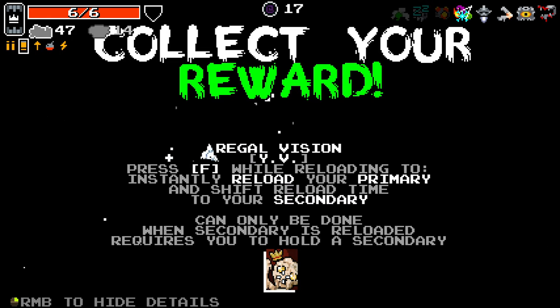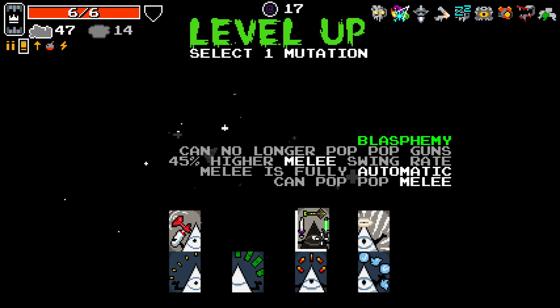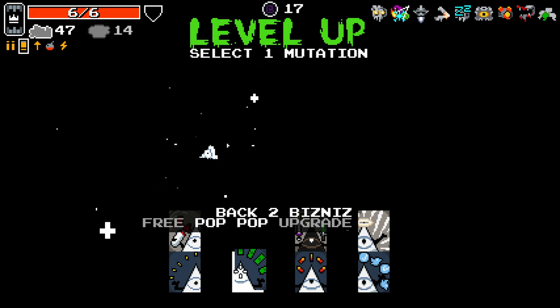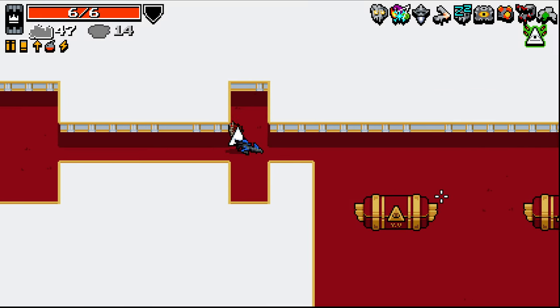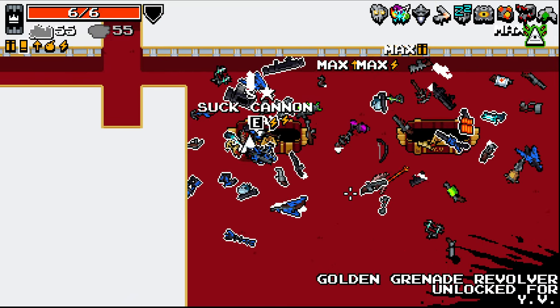Regal Visions, here we are. Press F while reloading to instantly reload your primary weapon and shift reload time to your secondary weapon. Can only be done when secondary is reloaded. Requires you to hold a secondary. Kind of interesting. We've got a lot to go with here. I still want to make Blasphemy work. This is really tricky. 60% shotgun reload, use shotgun, convert bullet ammo to shotgun ammo. I've never tried this before but I'm willing to give it a go. Let's get some good shotguns.